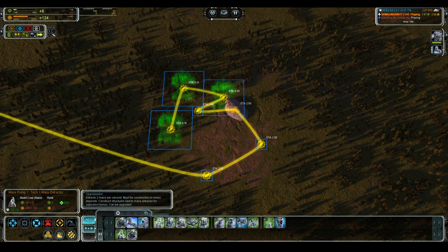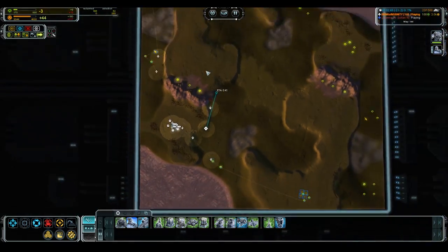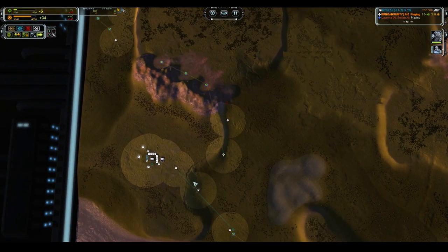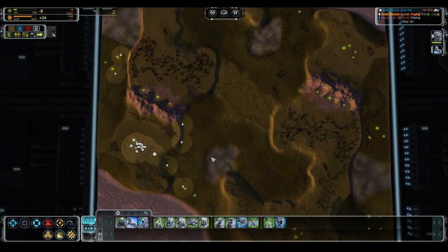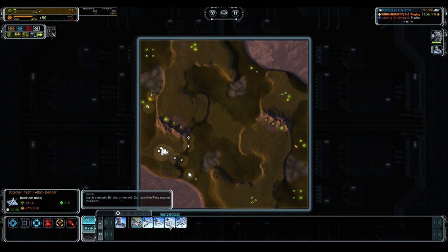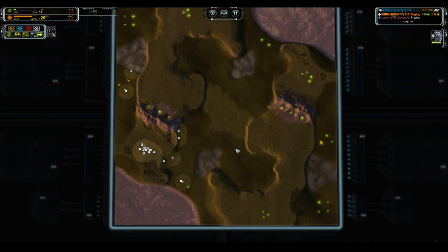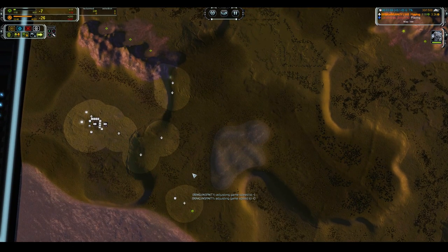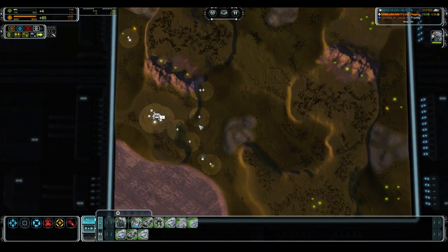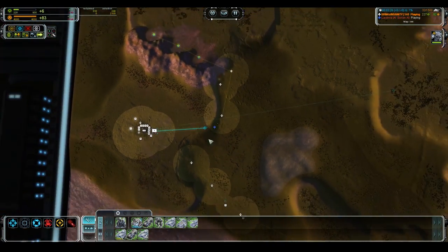Basically you need to pick and choose what you use and when — use the best tools at your disposal. If you're Seraphim, you want the earliest possible T2 jump because you want to use and abuse the Ilshavoh — those are your strongest units by far at any point in the land game. When your opponent moves to T3, you can complement that with a T2 gun-com which counters early T3. So if you're Seraphim versus UEF, you play your entire game around denying them T3 for as long as possible.